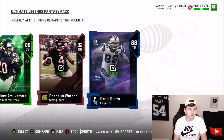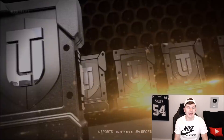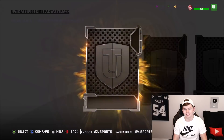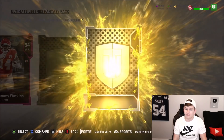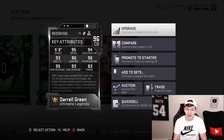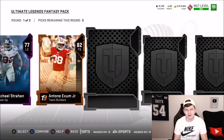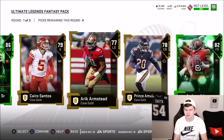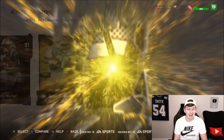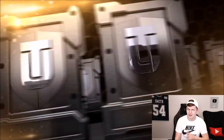We get 88 overall and 82 overall Deshaun Watson. Round two: nothing good. Down to the final three Ultimate Legend packs. We've gotten some pretty good pulls. I do wish golden tickets were in this year — unfortunately they're not. 95 overall right there. We get another big UL — 96 Daryl Green. I actually forgot Daryl Green was in Madden 19 — five foot eight corner. That card was super good, super fast, good at coverage. Very short though, so I don't think I ended up picking the card.